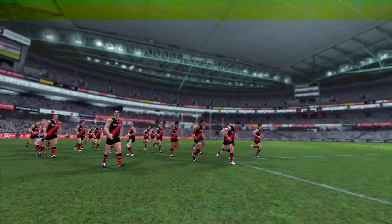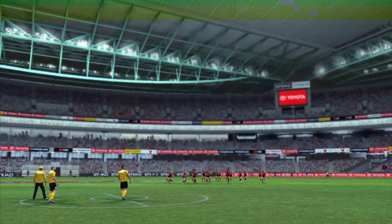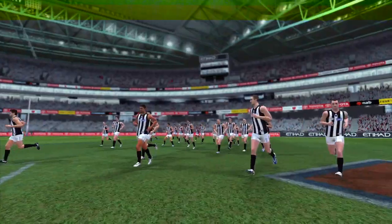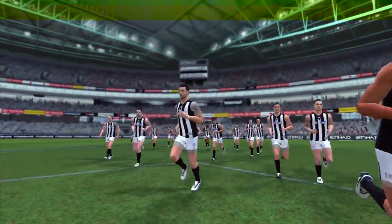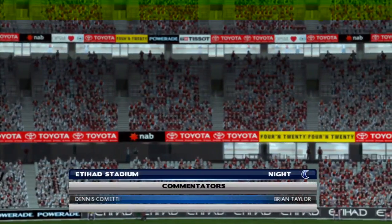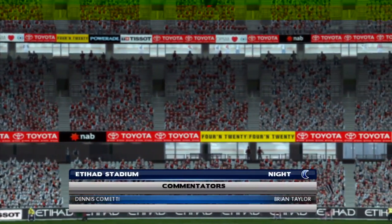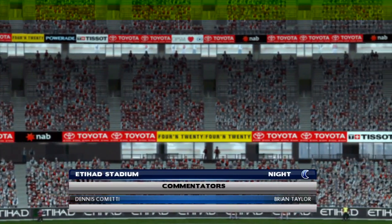All-Australian key defender Dustin Fletcher continues to perform at a highly consistent level on the defensive back line, renowned as one of the finest defenders in the AFL. His ability to run off the opposition and spoil his opponent is still a big man's trademark. Despite some injuries last season, he's come back strong and is a real asset to the team and its younger players.